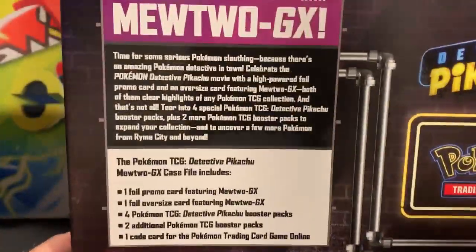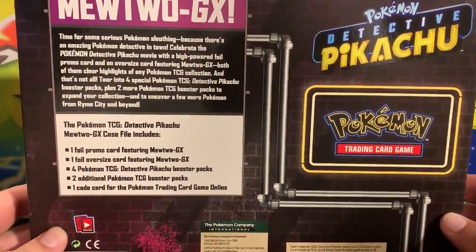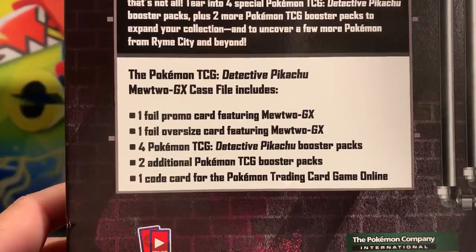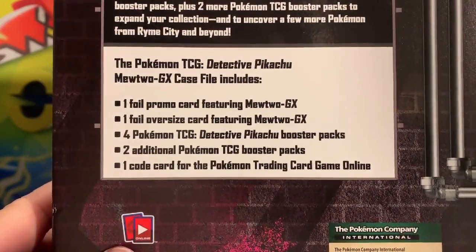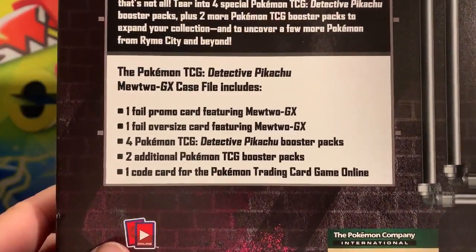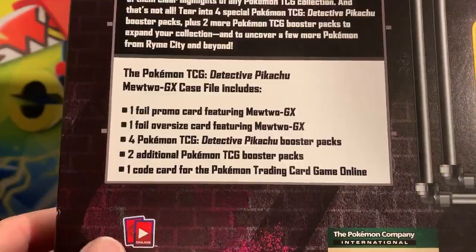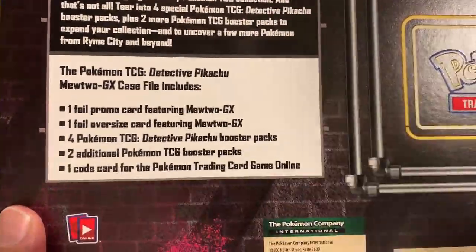Here is the case file again with the Mewtwo GX jumbo card in the background. What it includes — if you don't know — is a foil promo card featuring Mewtwo GX, the oversized card for the Pokemon TCG, Detective Pikachu booster packs (there are a couple cards I'm missing to complete the set), two additional Pokemon TCG booster packs, and a code card which will be today's giveaway.